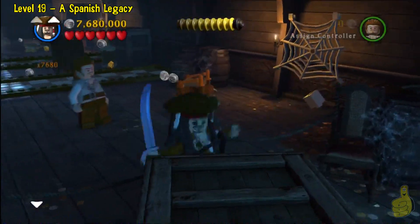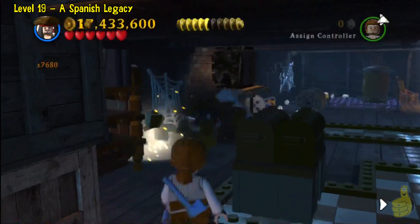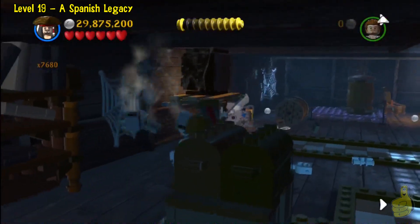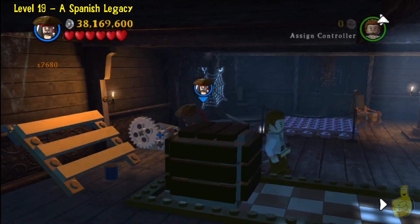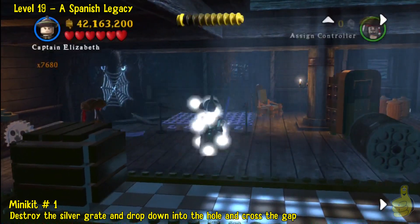Let's get going here. We only have one level after this and then just the cleanup, so we are excited. We're going to smash everything all the way around in here and grab any of the studs, even though we have absolutely no need for them at this point. You can see we have all the characters and pretty much all the other items.